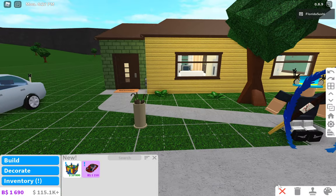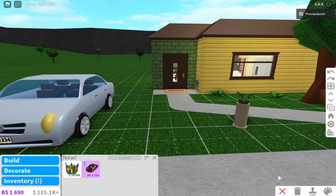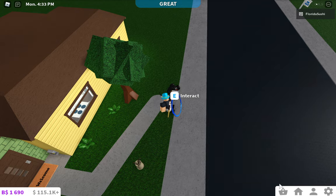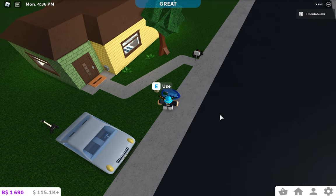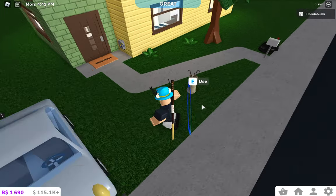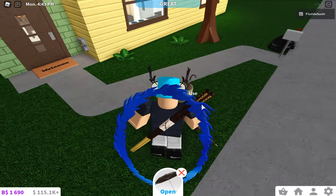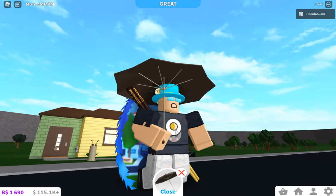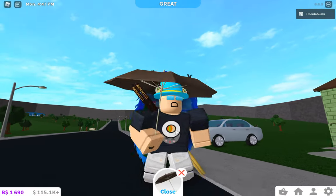Also, imported images — if you have a painting and want to import your own image, it should load in faster now, so it shouldn't be gray for that long anymore. And looking at the umbrella stand — I've got an umbrella and it works. That's really cool.